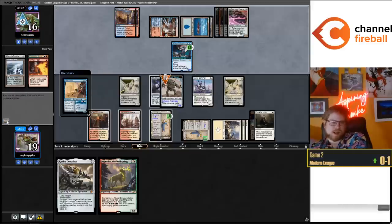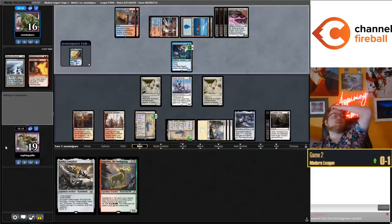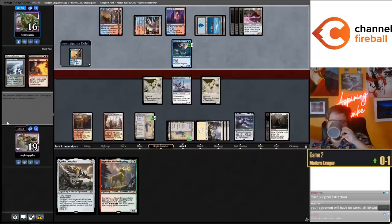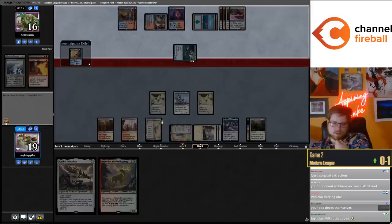I used to have a coworker with a Necromancy deck that was all Surgicals, Necromancy, Bridge from Below, and Liliana with Damnation. I think the win condition may have actually been your opponent decking because you're Surgicaling and Necromancing their cards - they have fewer cards in their library than you. You get rid of all their win conditions and answers to Bridge. Really interesting, obnoxious deck to play against. It's been years since I played against it.